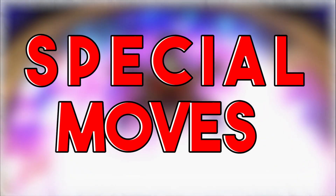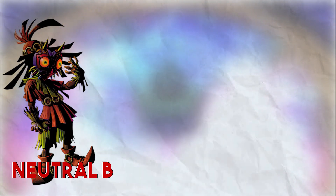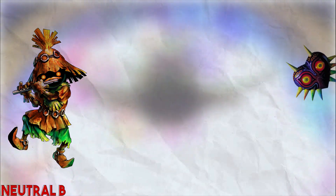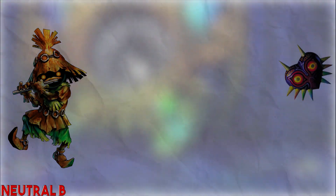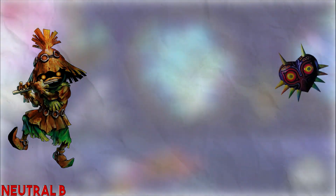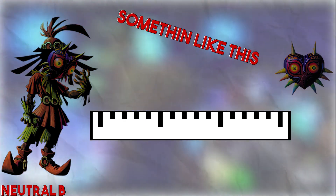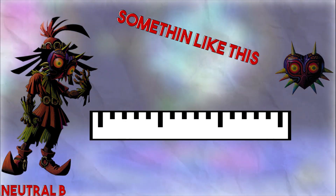Time for some specials — the good part. Neutral B: Skull Kid will toss the mask forward; it will be a multi-hit move, and it will only be a killing move if the last hit of the multi-hit connects at the max distance of the throw. If the character is hit before the max distance is reached, then the knockback will be weaker based on how far that distance actually is.